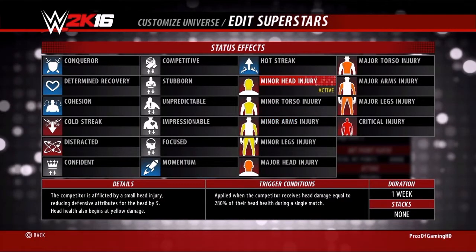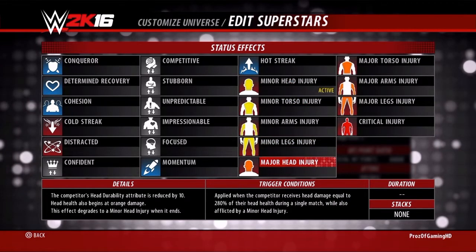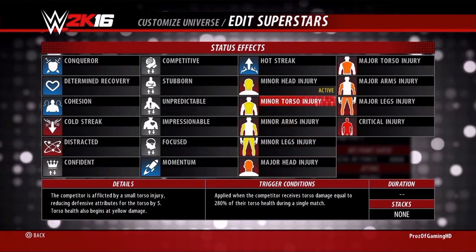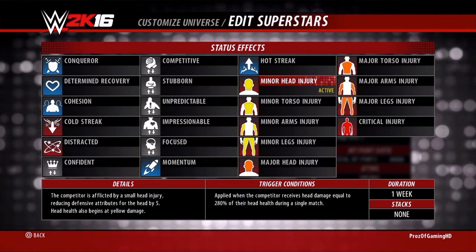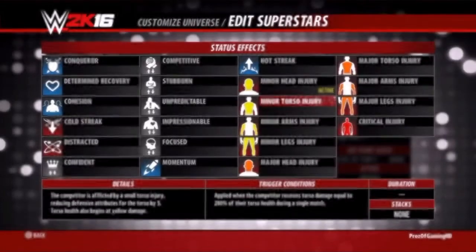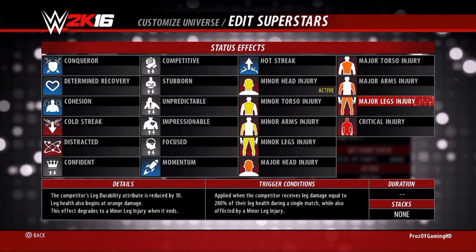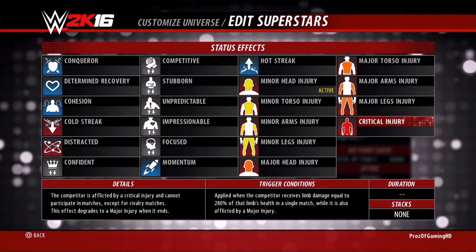If you want to do a minor injury, you must have 280% of the health. If you want a major injury, you must have the certain minor injury and keep working on that more to get a major injury. The same technique you did for a minor injury, you do for a major. And from a major injury, you can then make a critical injury.